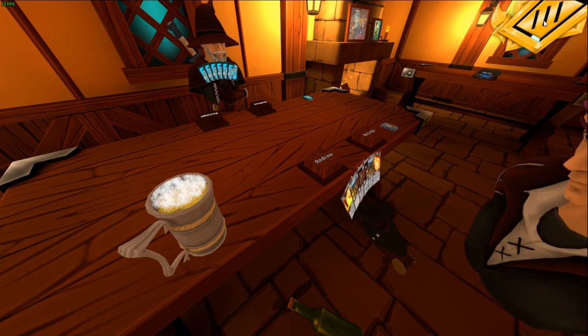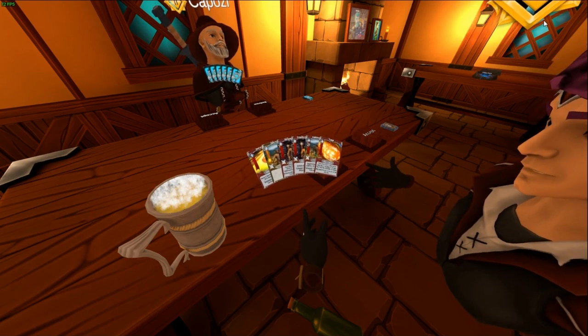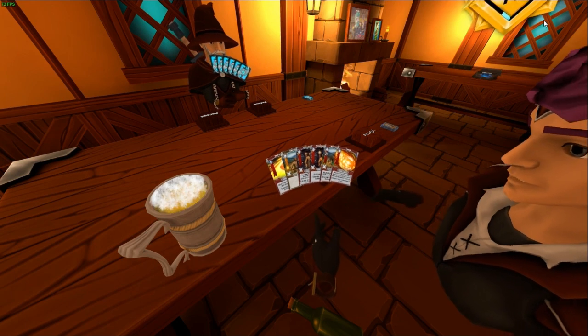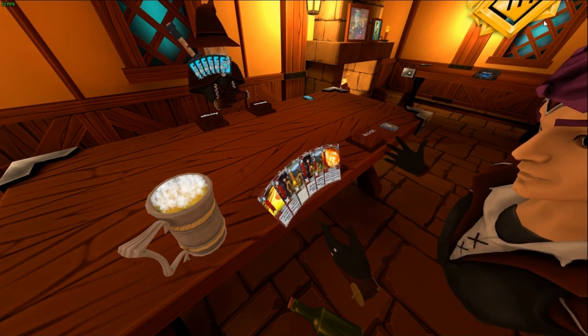Starting out, you can see what your hand is. You can either choose to redraw to get all these cards minus one of a different variety, or you can accept and play the game. I'm going to choose to accept here.